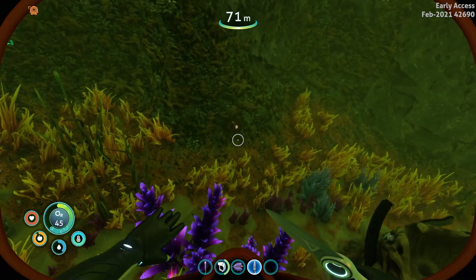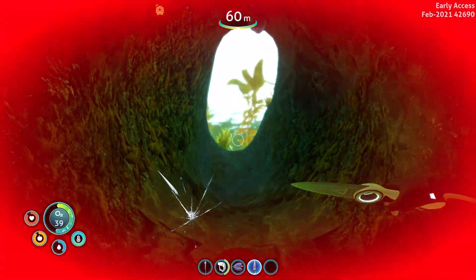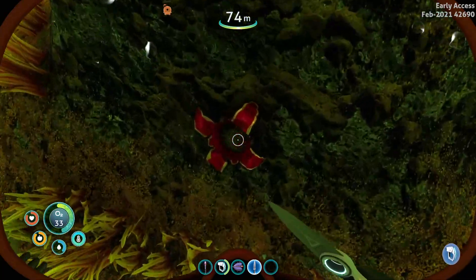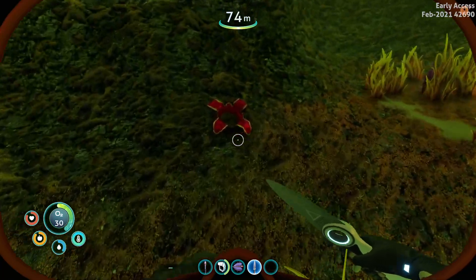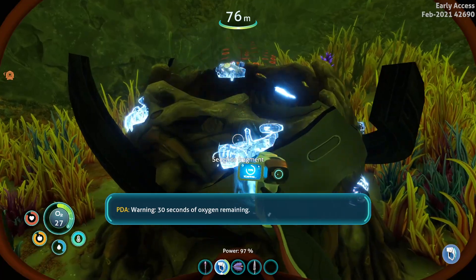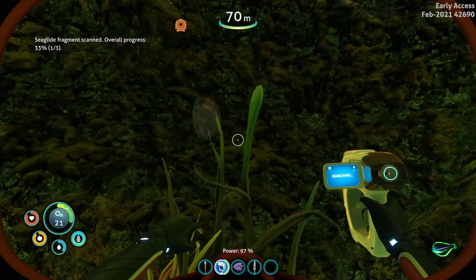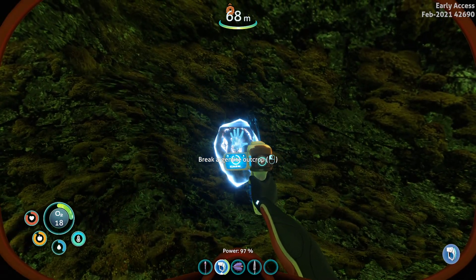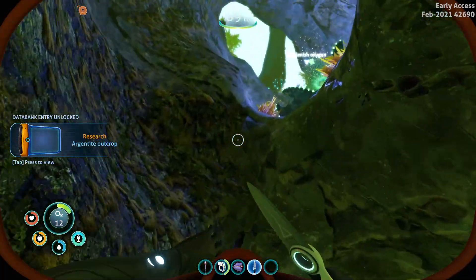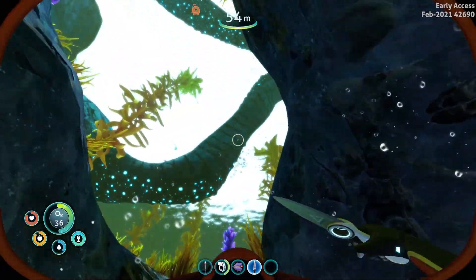Are you going to chase me? Ouch — oh, he got me a little bit. Let's go down here quickly. I don't know what these eggs do, though. Oh, so there's sulfur in them — okay. 30 seconds of oxygen — that's okay. We don't need to worry about the oxygen because there is that plant just up here. Give me that — there we go. Oxygen. It doesn't give you that much actually, so we need to go back quickly.